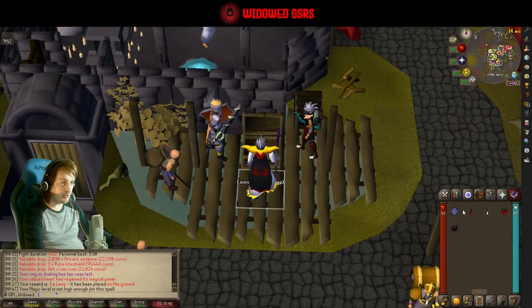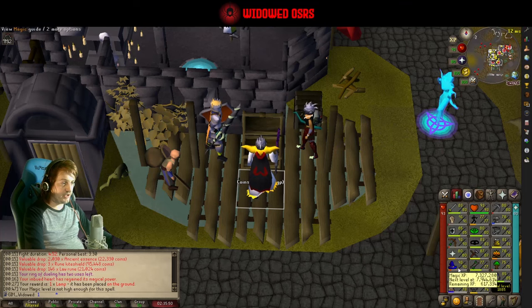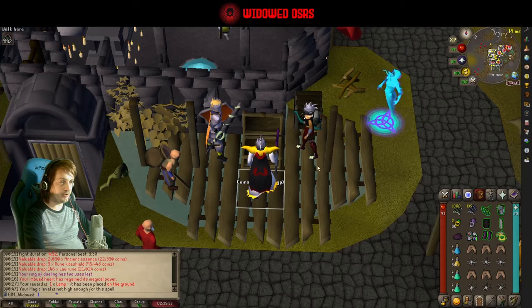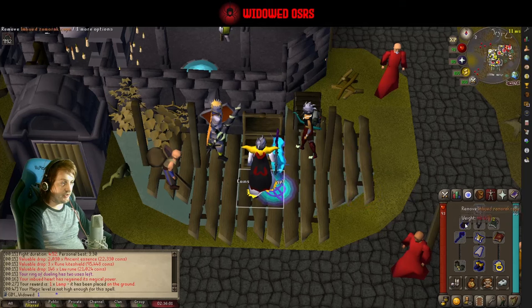94 would be the base minimum because we're going to be using ice barrage. I've got an imbued heart so that's always active — I basically always have my ice barrage up. You want to be at 94 mage, or have boosts to 94 mage, so you can use ice barrage for this fight. That is required for the method, but other than that it's just a standard mage swap.